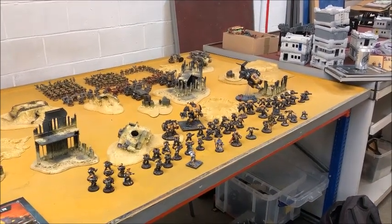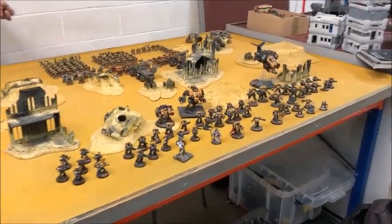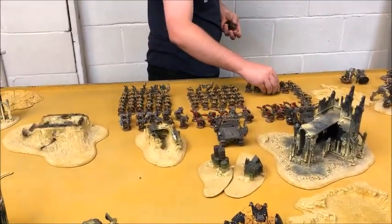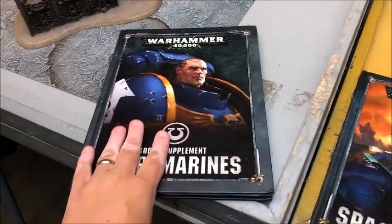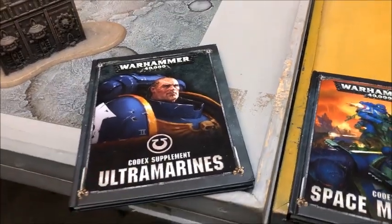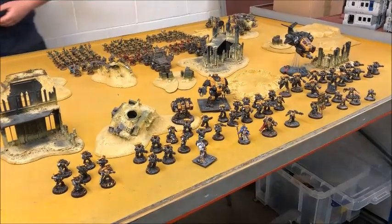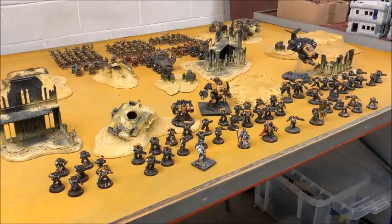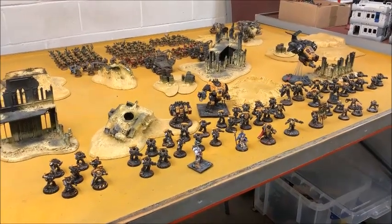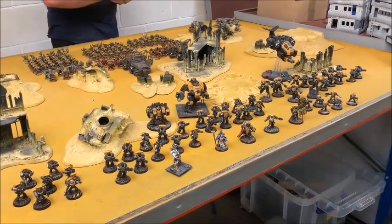Hey guys, it's Will here and welcome back to the channel. We're just setting up for another battle report. I've got my Scythes of the Emperor and Sam is bringing his Orks. We've got the new Space Marine Codex, which I'll be using along with the Ultramarine supplement, as the Scythes of the Emperor are an Ultramarine successor. This is my first time running marines in the new book, so I'm keen to see how they do. My list isn't optimal — there's lots of new stuff I want to add — so leave your suggestions in the comments.